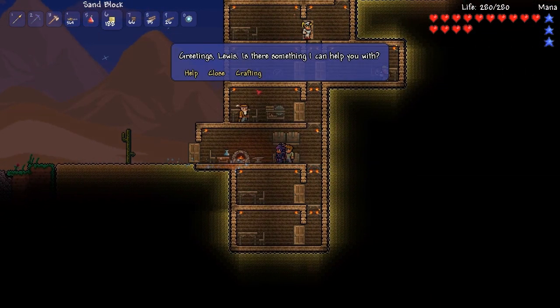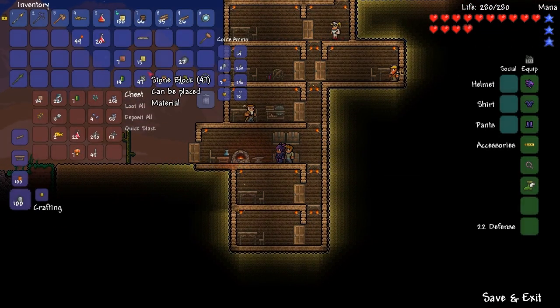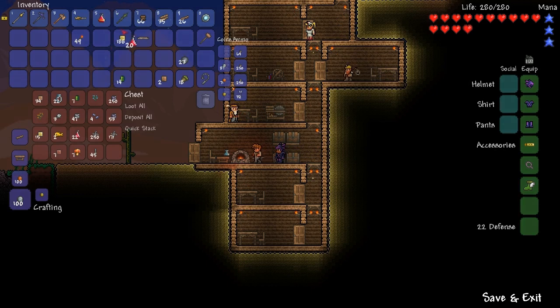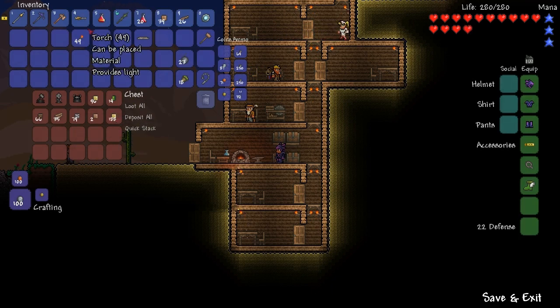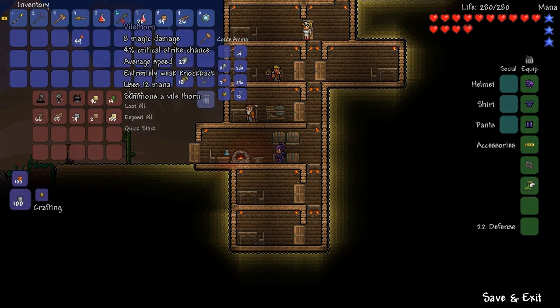Drop off some stuff in the chest. Stone, clay - I need lots of room because when you go to the dungeon you get lots of stuff. I'll drop off my wood here - actually I might just take that with me. Take some wooden platforms just in case, and bombs just in case. I don't need dirt or sand. Need torches. That's pretty much me done.